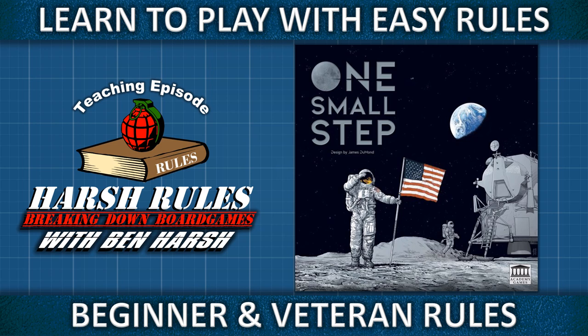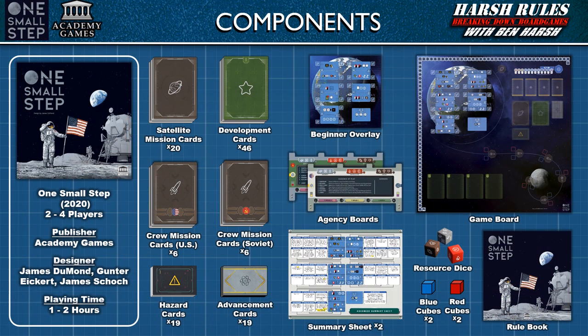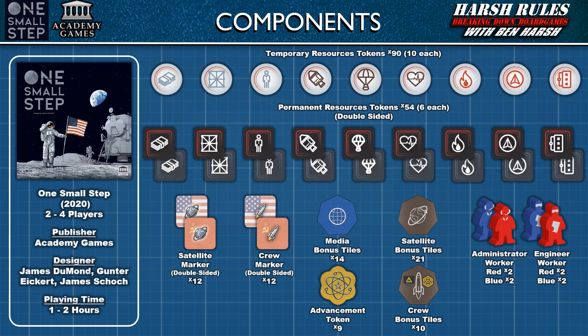This is Harsh Rules. I'm Ben Harsh, and today we're going to learn to play One Small Step. One Small Step was released in 2020 by Academy Games and designed by James Dumond, Gunter Eichert, and James Schoake.